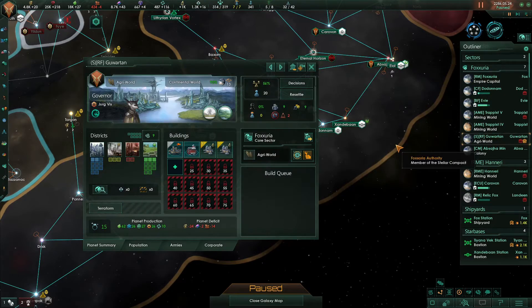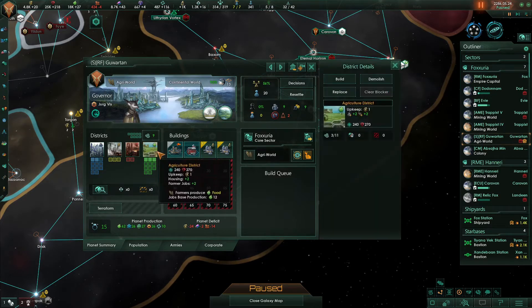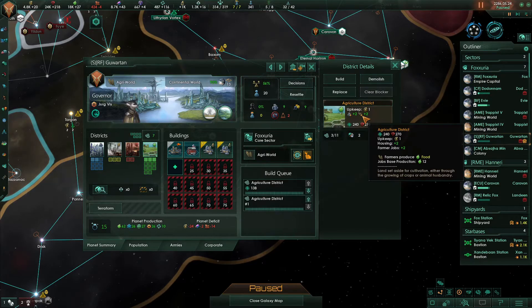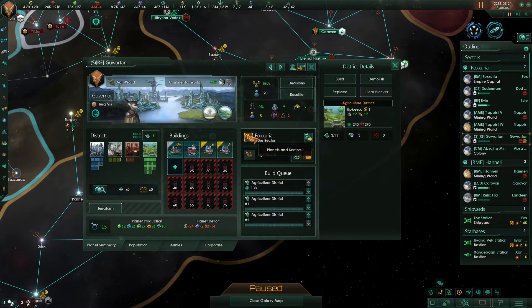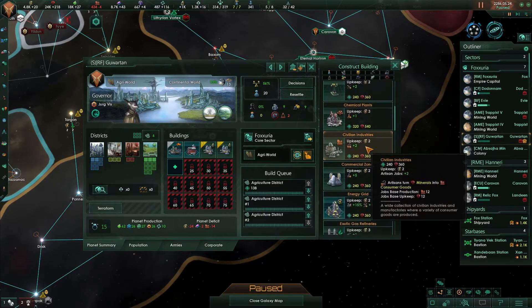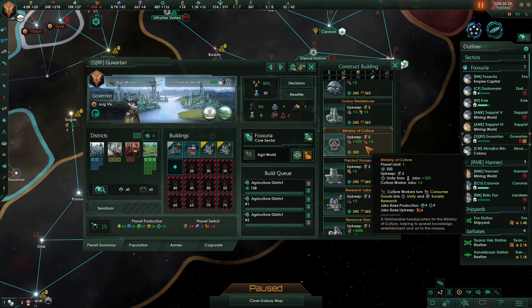Over at Guar 10, which is going to be a research and food world, they have some people here who need jobs. So I think I'll just do three jobs there and then wait to build a bit.